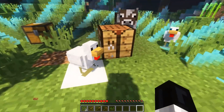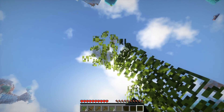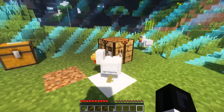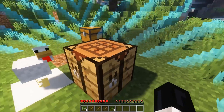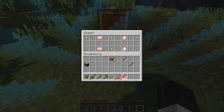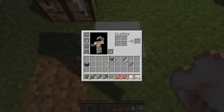Any grass seeds for us at all? We've got one grass seed. We also have two oak saplings, which means we can carry on growing our tree if we want to. We can also get into this chest, which gives us some basic food — which is lovely — and some gold nuggets, which I'm not quite sure exactly what that does, but there we go.